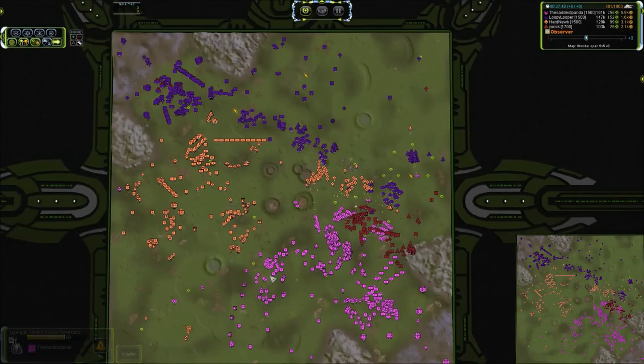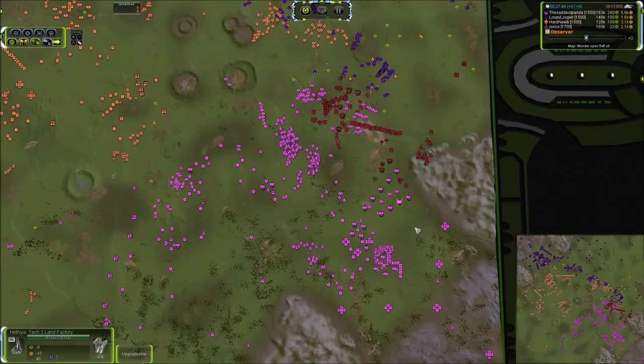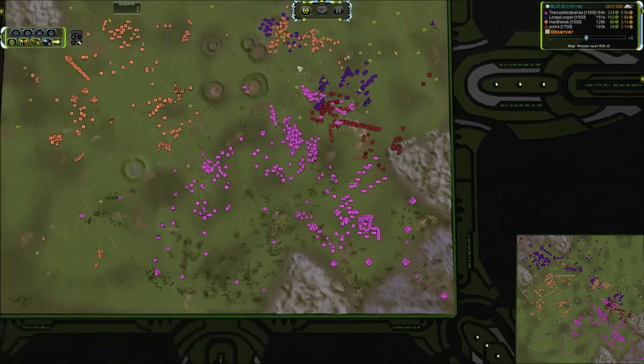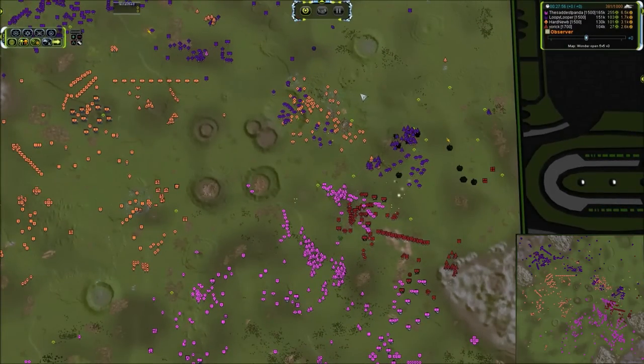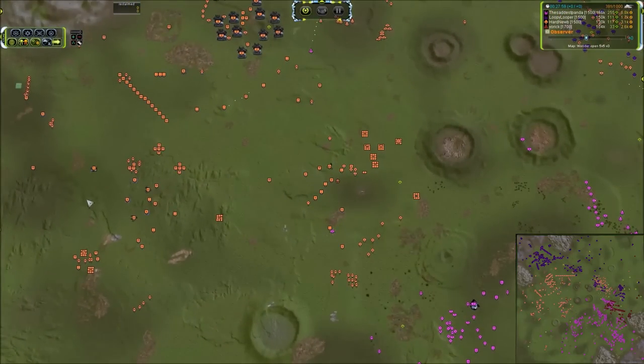Still a huge amount of T1 air. I love how the southern player has gone T3 air and really is not doing much ASF production — basically just spamming Interceptors and making Strat Bombers, and there's nothing wrong with that. If your opponent doesn't have T3 air and you can maintain air control with Interceptors, then that is the way to go. You can just build Strat Bombers and annoy the crap out of the other players with them.